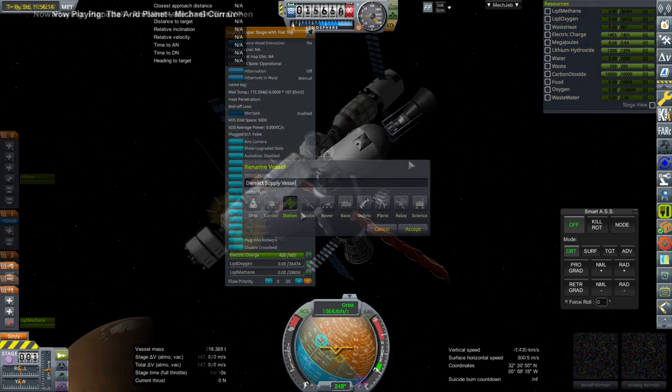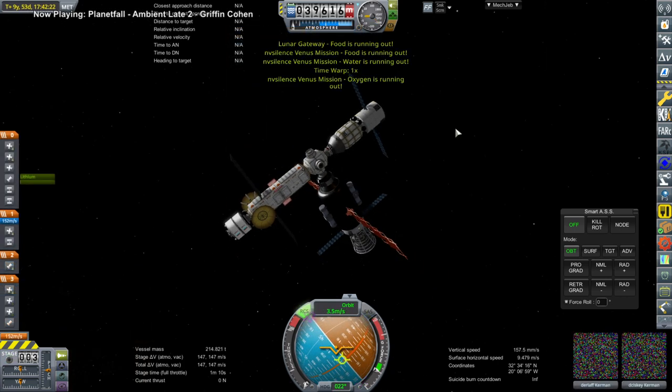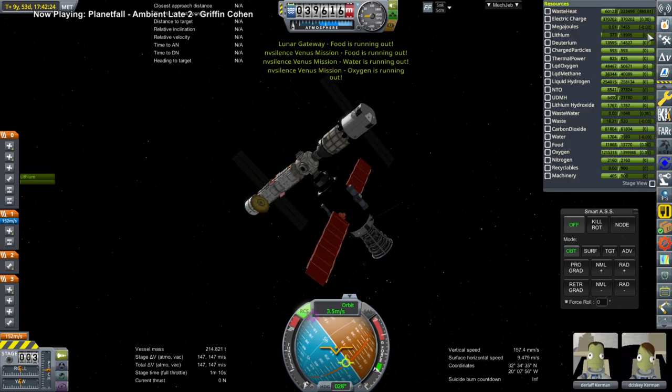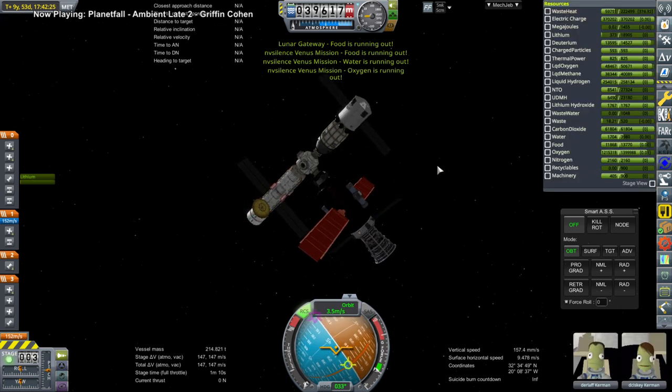I'm not getting rid of anything from the tracking station if it's in orbit around another planet. We're just going to leave them be and try to de-orbit them later.